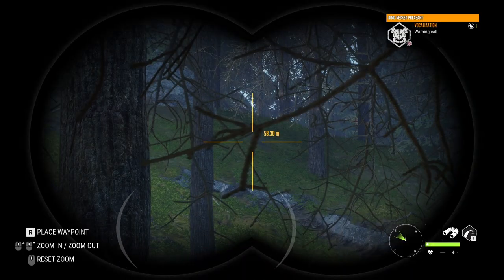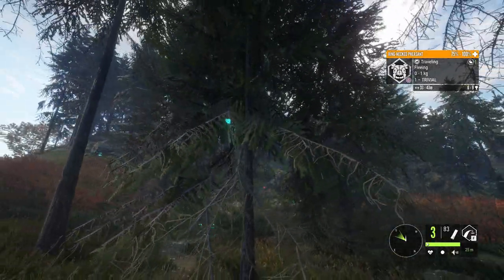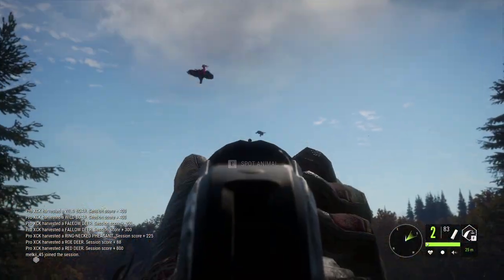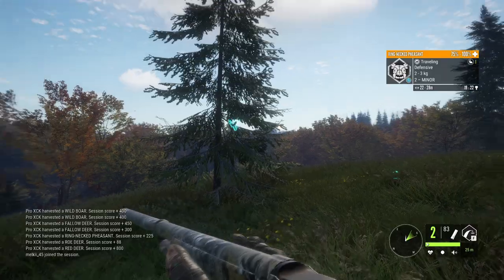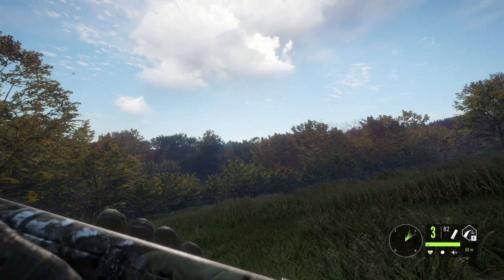Warning call. There's a hen right there, coming this way. The whole flock will do the same, and hopefully we'll be able to see the big male right here. That's a rooster — and it's the big one, level 2, 19 to 20 estimate, that's massive. Could perfectly be a level 2 diamond.